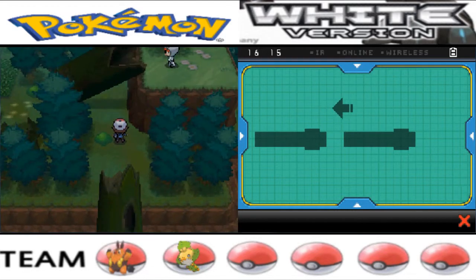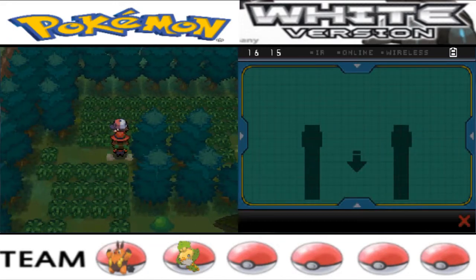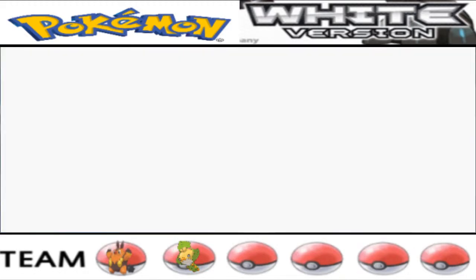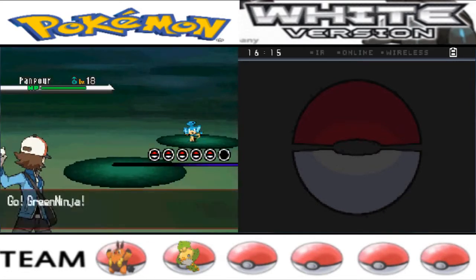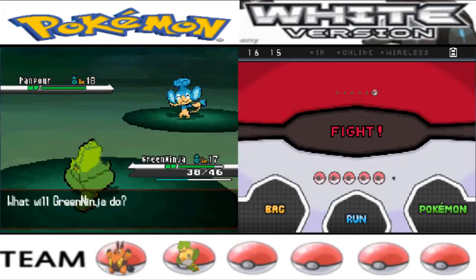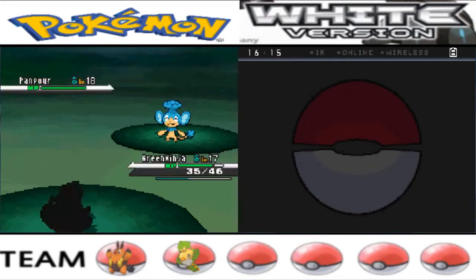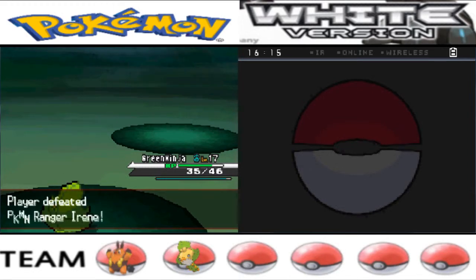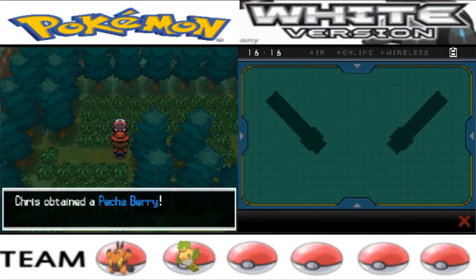Going through more grass and another ranger is hiding in the leaves. Is it leaves or grass? I think if I look closer I'd see leaves flying around. This ranger has a Panpour — Water type — so I'll just use Razor Leaf. I had to cough but moved away from the mic. Razor Leaf was good enough, and now I get a Pecha Berry.